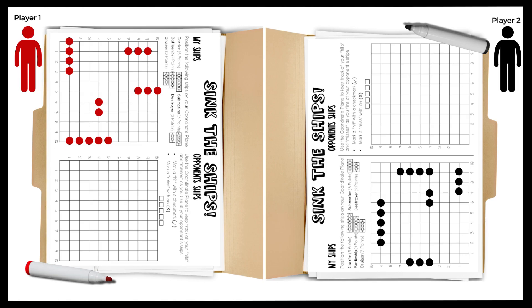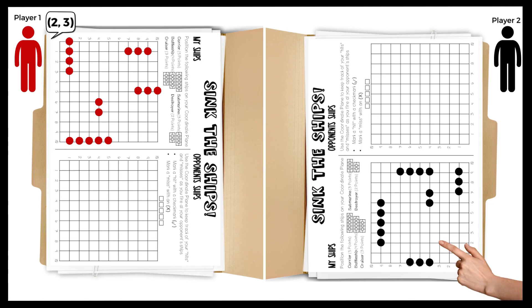The objective of the game is to be the first player to sink all 5 of your opponent's ships. Players decide who goes first. Player 1 will begin by calling out a Coordinate Pair — for example, 2-3. Player 2 will locate the Coordinate Pair 2-3 on their graph and respond hit or miss, depending on if part of their ships occupies that space.